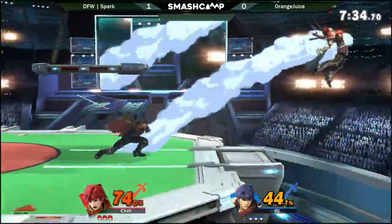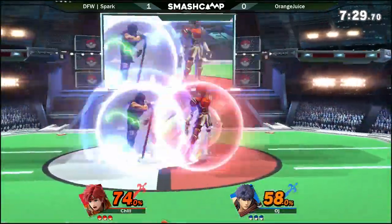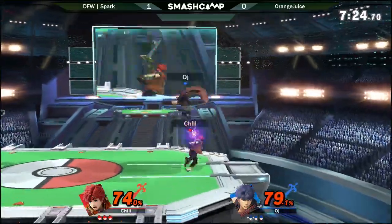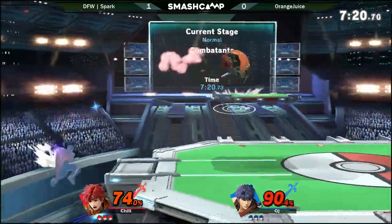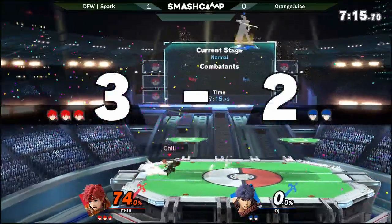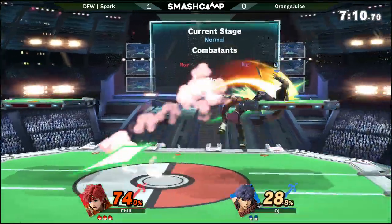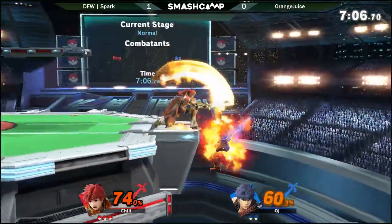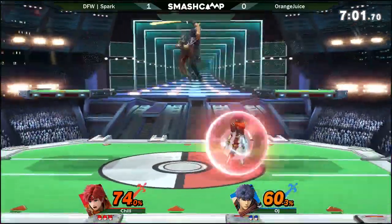Player skill notwithstanding, Roy just takes this matchup. It takes a lot for Ike to make this work, which he was doing in the last game. I want to see if Spark is able to really capitalize off stage. Roy's a fast faller so he can follow up very early. Oh wow — yeah, he got the jab into back air.